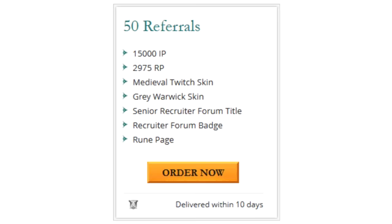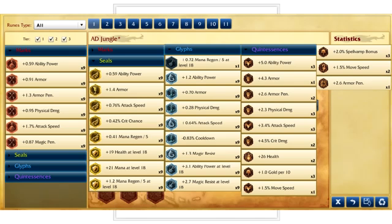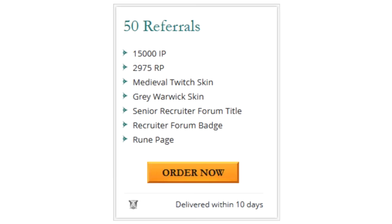I got myself the 50 League of Legends referral package, the Medieval Twitch skin, 15k IP which I've already spent on buying runes, and 3k RP which is perfect for the legacy skins that are in the store right now. I got Haunted Zyra, gifted that to my friend, and bought it for myself along with some other skins as well.